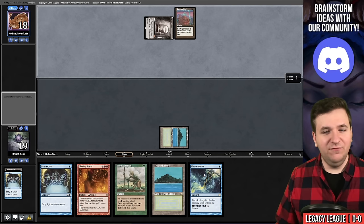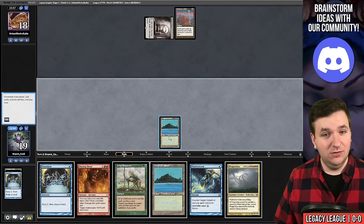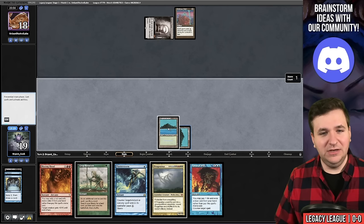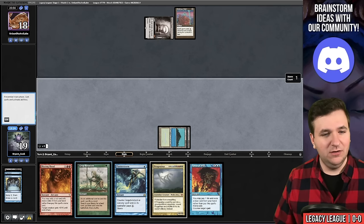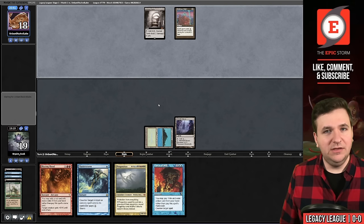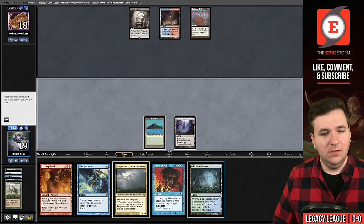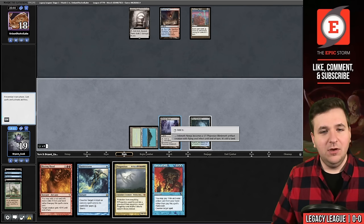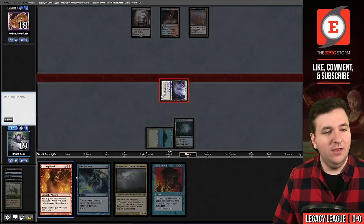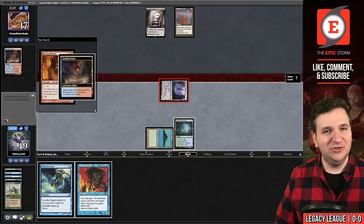They play Defense Grid — now I feel foolish for keeping Flusterstorm. But we have a win next turn. Question is: do I get a next turn? We play Preordain, keeping Force of Will, then Crop Rotation to grab Inkmoth. Hopefully they just go land-pass. They do — we play Misty Rainforest, animate Inkmoth, go to combat. They have no blocks.